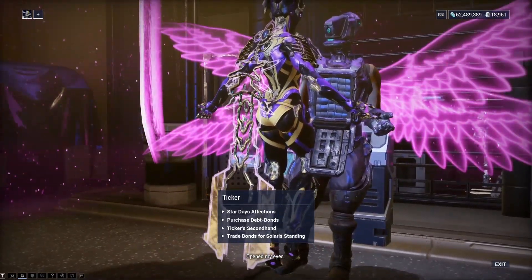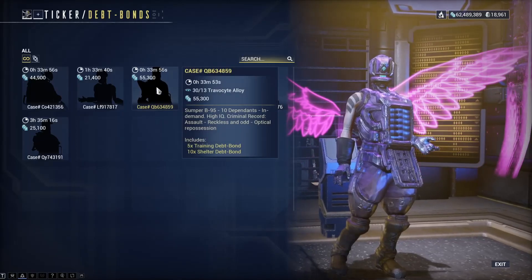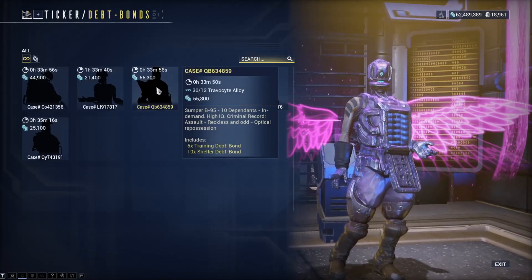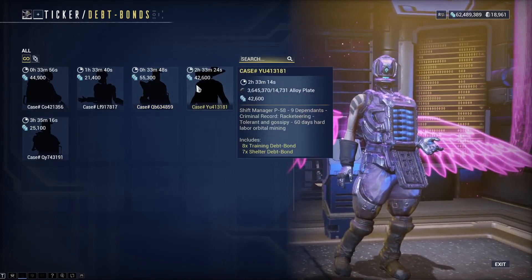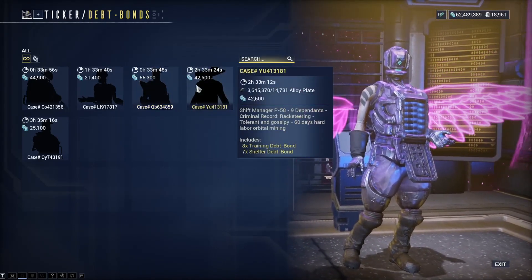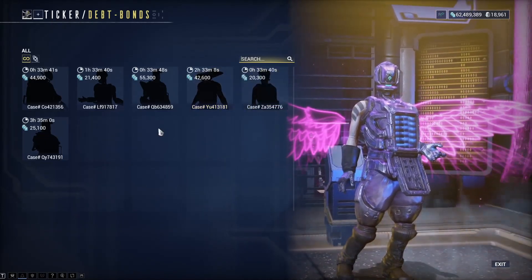One way is by talking to Ticker and purchasing them for resources within the game. For example, this one is 55,000 credits and 13 travoride alloy for 5 trading debt bonds and 10 sheltered debt bonds. This one is 14,731 alloy plate and 42,600 credits for 8 trading debt bonds and 7 sheltered debt bonds. These refresh every few hours.